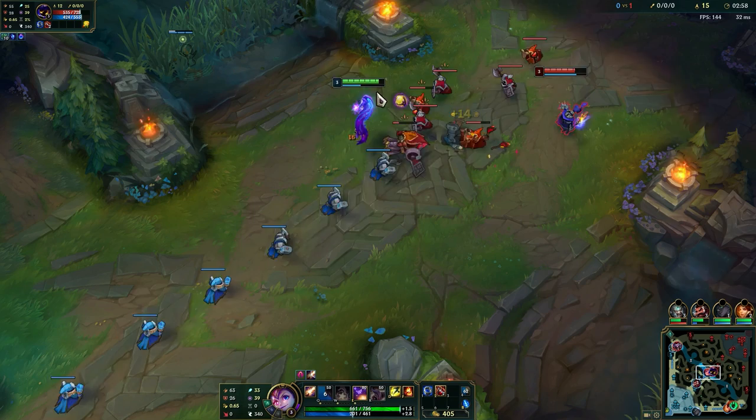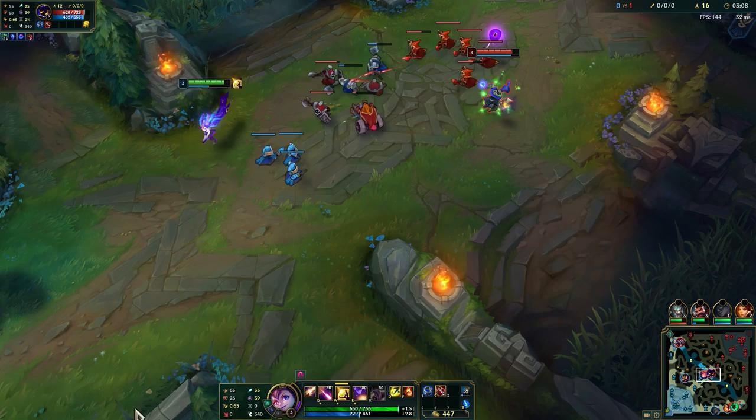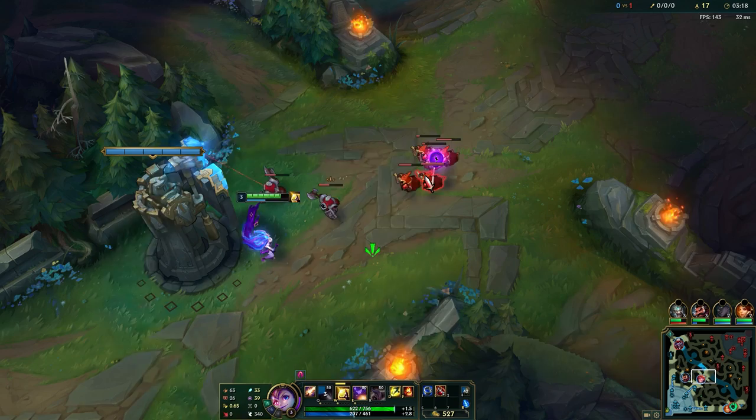We do have Nimbus Cloak in our rune setup, and that is one of the new changes on Zoe in Season 10. It has really good synergy with your W - it gives you bonus movement speed whenever you use a summoner spell, so you can pick up a lot of stuff with the W. It almost fixes Zoe's mobility problem.